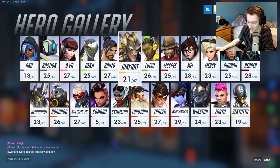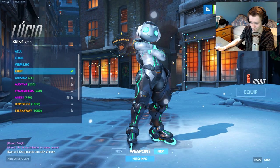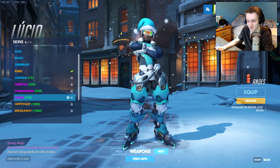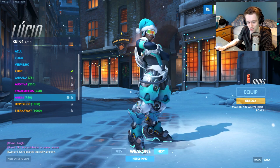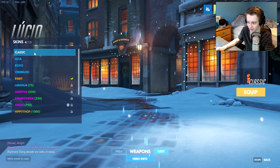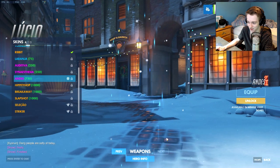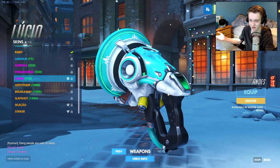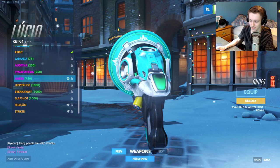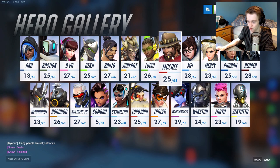Lucio got a skin and a lot of people aren't gonna like this skin, but I actually really like it. He's got snowboard goggles — those are actually snowboard goggles so it goes with the Christmas theme. He's got his blue Santa hat on and his skin has turned blue. His weapon looks really cool — that teal, bluish-greenish color. If you play Lucio you might want to spend a few credits on that skin.